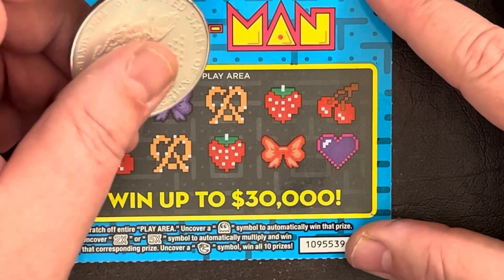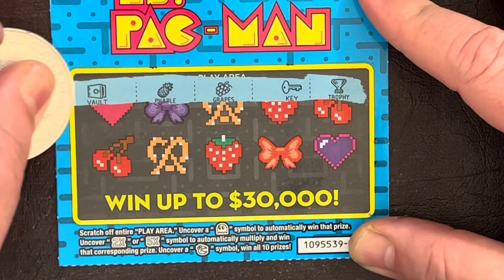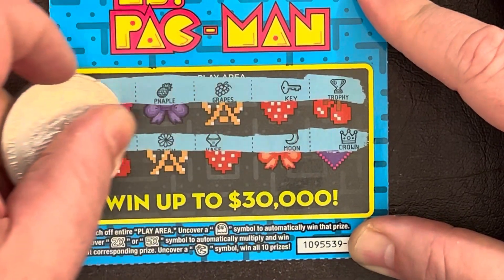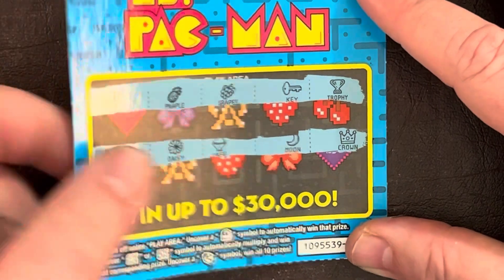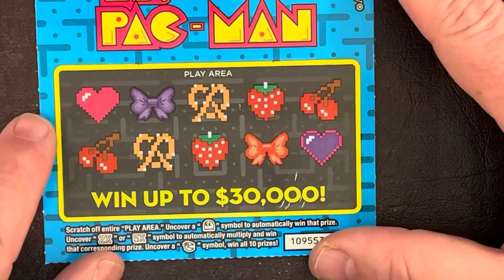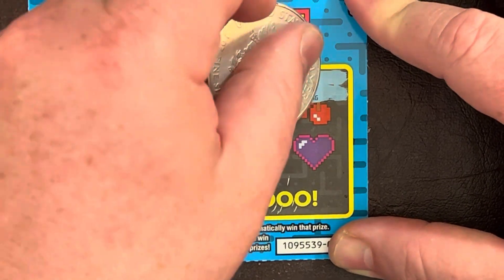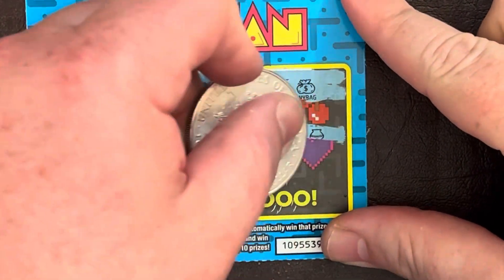This might be a decent session here. We want to bag some elephants, not some fish! Next ticket: vault, pineapple, grapes, key, and trophy — no bueno. Second row: stack of cash, daisy, vase, moon, and crown — this one is a loser. If you haven't already, subscribe to the show — and I've got Patreon.com forward slash Super Dan the Scratcher, from a two-dollar level all the way up.